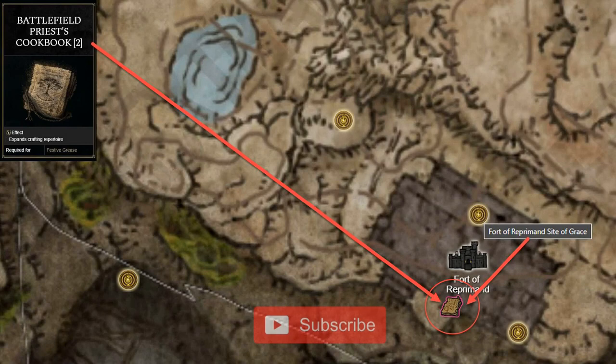The Battlefield Priest's Cookbook 2 can be found in Fort Reprimand. You need to take the ladders up after defeating Black Knight Idred to reach the chest at the top.